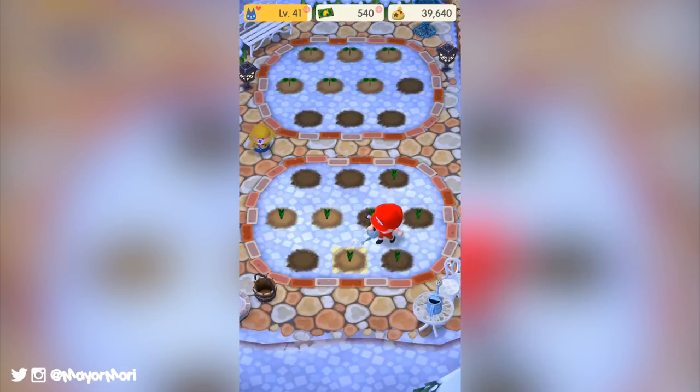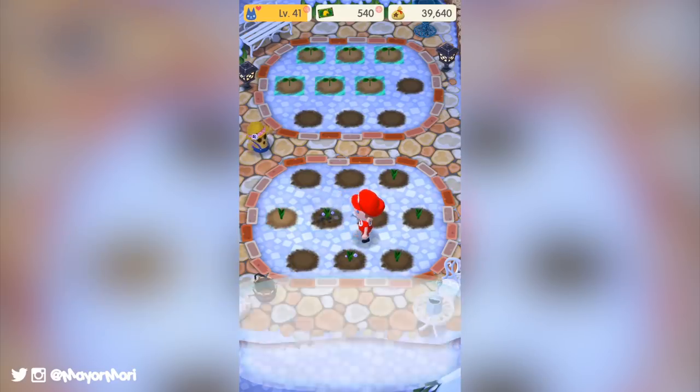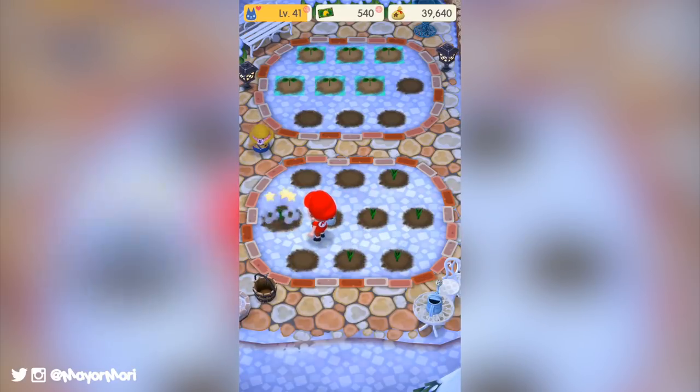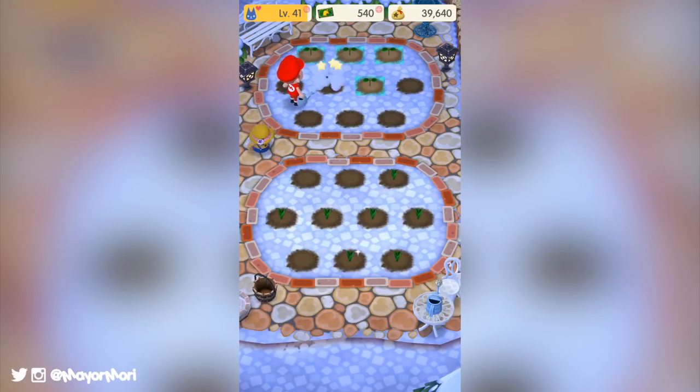This is why Nintendo was really pushing the whole friend thing with the recent host-the-most event. So if you've not been one for visiting others just yet, now is a really good time to start. The menus are now even easier than ever to navigate — you can choose where you want to visit or where you want to return to with a single button press, making the whole experience quicker.